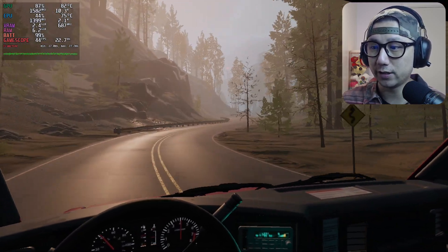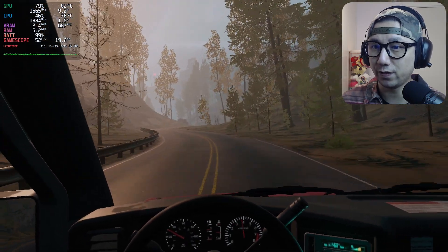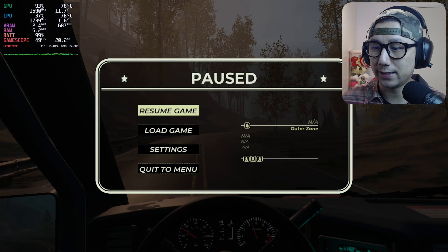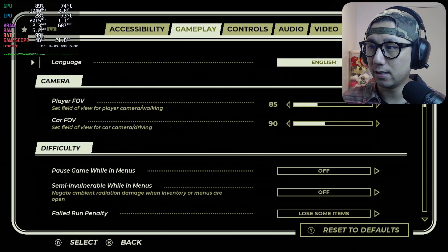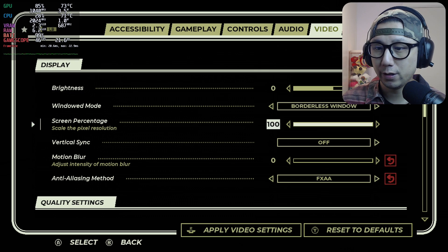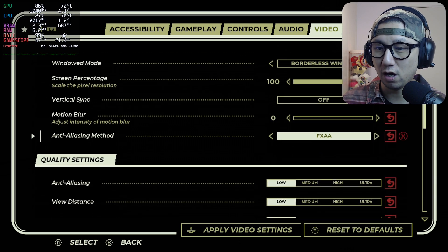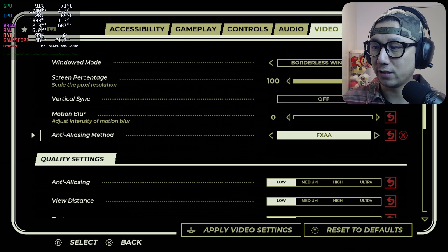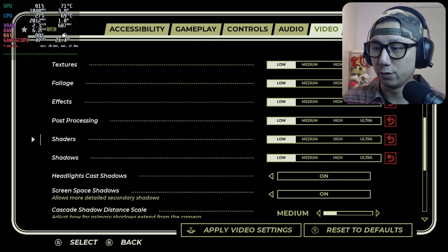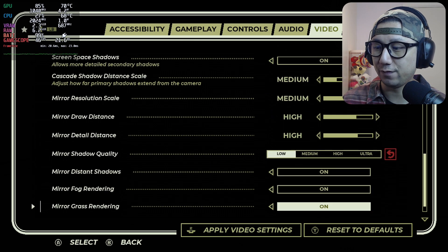On the top left corner you can see I've got the FPS counter. It's currently doing like 40 to 50, which isn't too bad. I'll show you my settings. If I go to video: borderless window, screen percentage 100, v-sync off, motion blur off, anti-aliasing — I'm using FXAA.